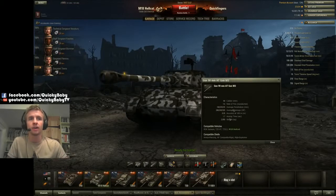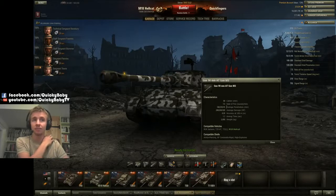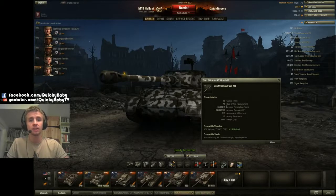This tank has a fantastic punchy gun: the 90 millimeter has 240 alpha damage and fires 7.5 rounds a minute. Basically this is the same kind of gun that a Pershing gets — a tier 8 medium tank — with the same kind of DPM. The penetration is all right for a tier 6 tank destroyer: 160 millimeters is enough to get through the front of most tanks you can engage.